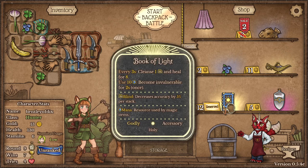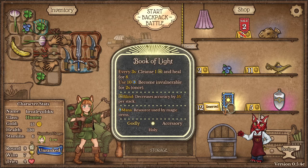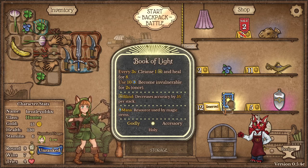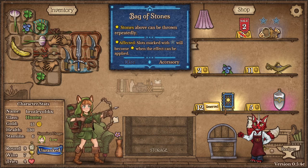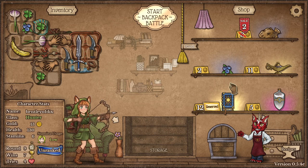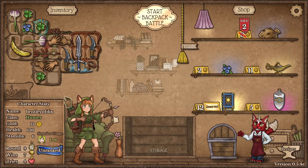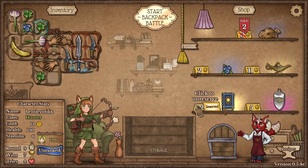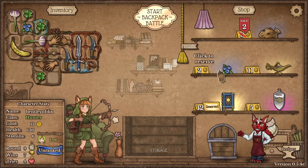What's the sack up there for? The book cleanses abilities, and every 10 mana we become invulnerable for two seconds. The sack is just a bag of stones — it synergizes with stones, but we didn't pick up any stones. We also have blueberries. I want to buy everything — I want to buy this and this — but we don't have the space to use either one of them.